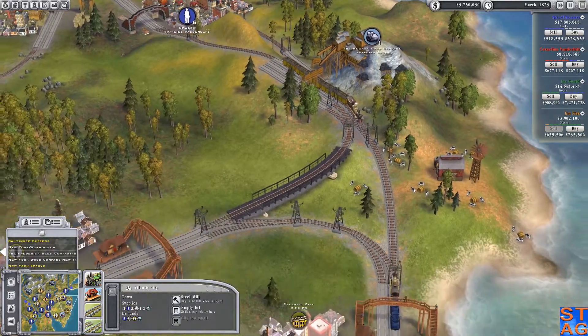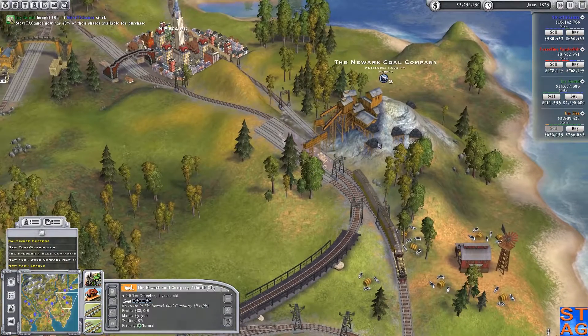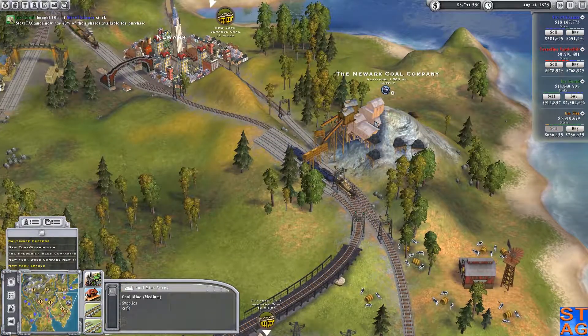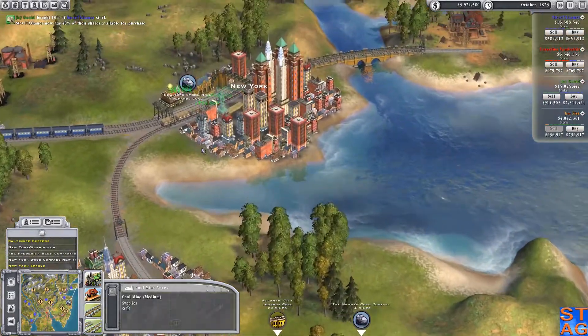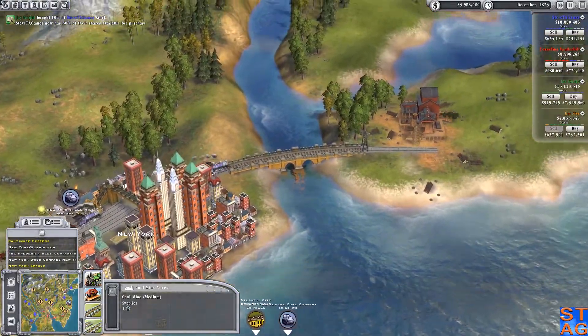He's taking all the coal from this. Good — Gould's buying into me. He's taking all the coal that's available here and taking it down to Atlantic City. I need to go into New York. So he's actually impeding my progress for this. Oh good, he's buying up my stock. I like it.